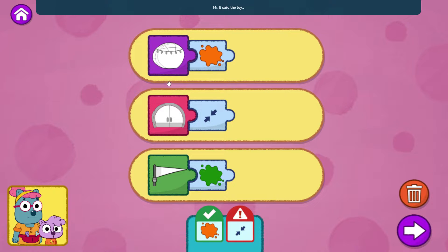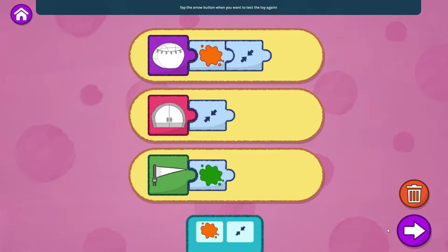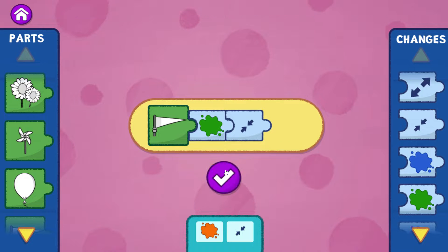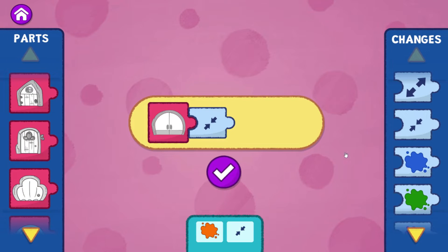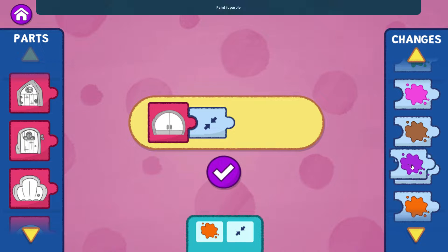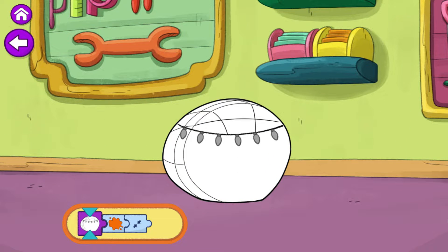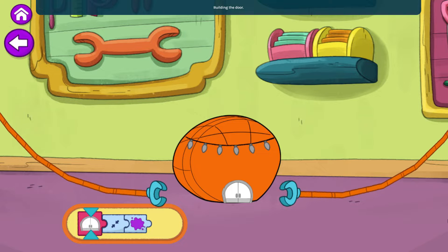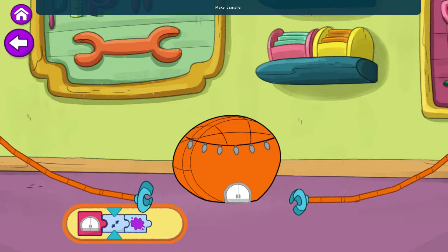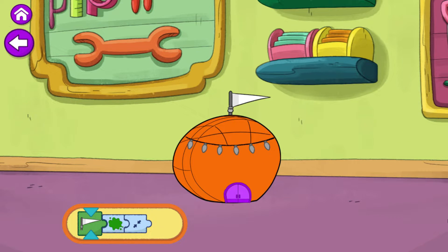Hmm. No. Mr. E said the toy must fit under a rainbow. What do you need to make it smaller? Tap the arrow button when you want to test the toy again. Make it smaller. Building time. Building the body. Paint it orange. Make it smaller. Make it smaller. Building the door. Make it smaller. Paint it purple. Building the accessory. Paint it green. Make it smaller.